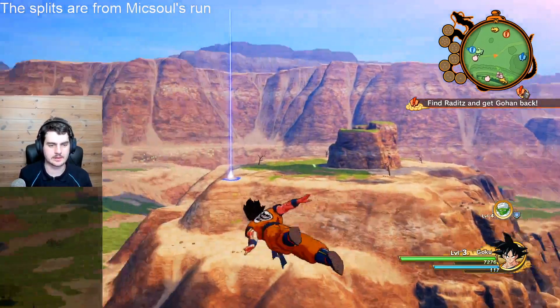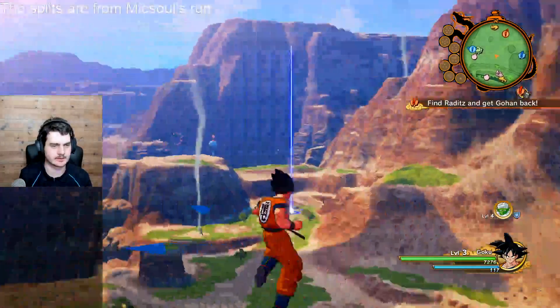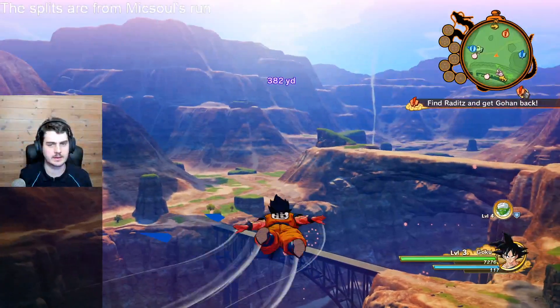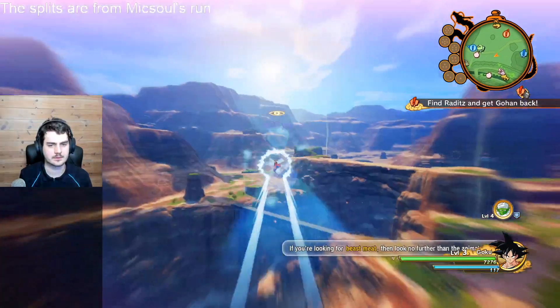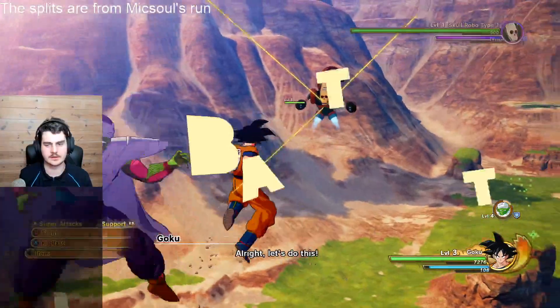Here's a quick little glitch if you just want to explore the map and don't want to actually have to deal with encounters on the map. First off, you need to get an encounter and just beat them.